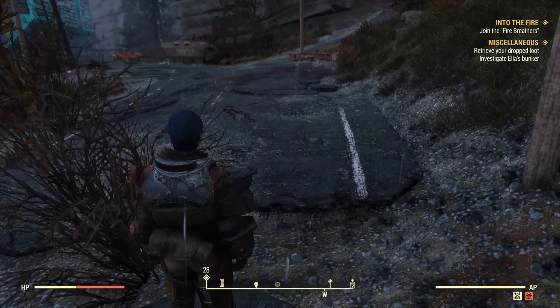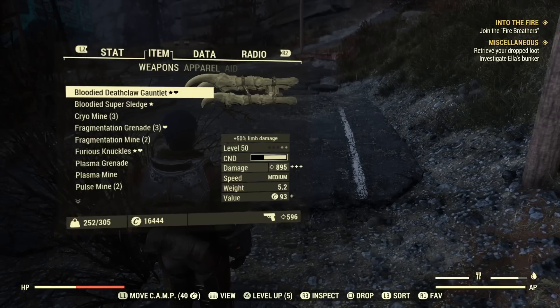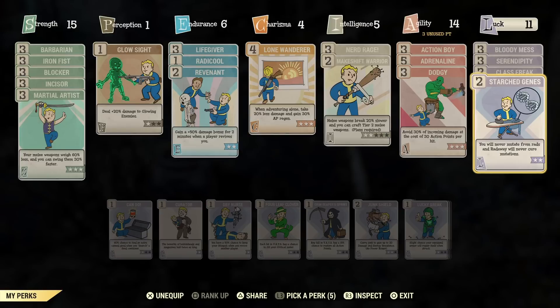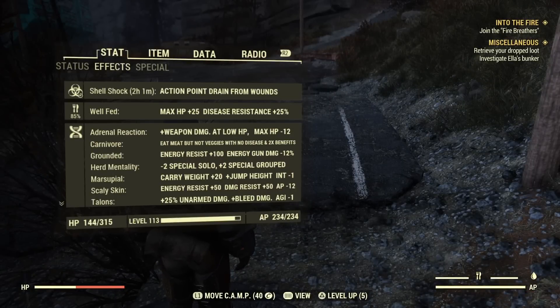Let's say you just made a new character. You're out exploring, not level 30 yet, and you don't have Starched Genes. What Starched Genes does is: if you gain a mutation from getting too many rads, Radaway will never cure the mutation — it lets you permanently keep that mutation even with using Radaway or decontamination showers. But let's say you're early in the game and you just got an awesome mutation like Marsupial — 20 extra carry weight and you can jump extra high — but you have a full rad bar.